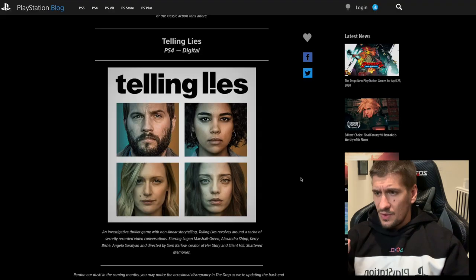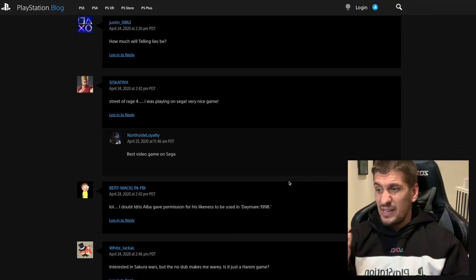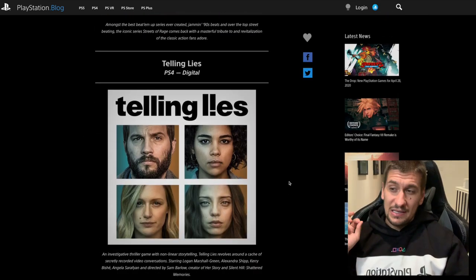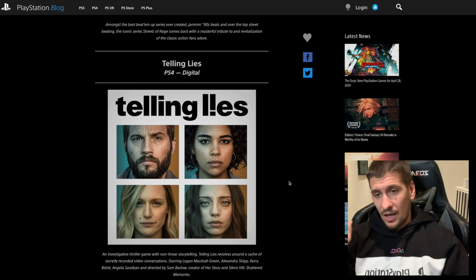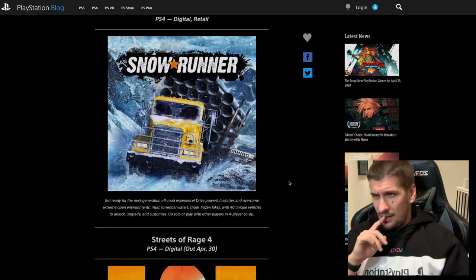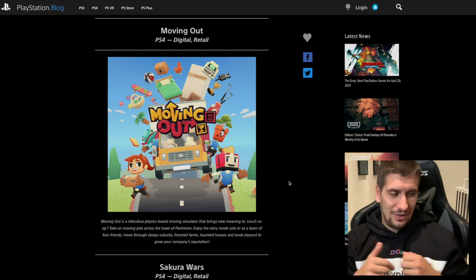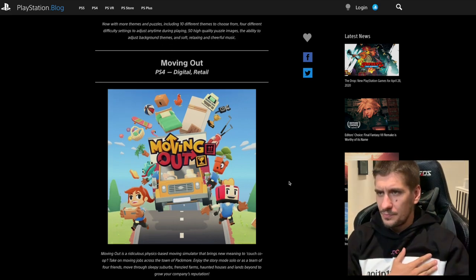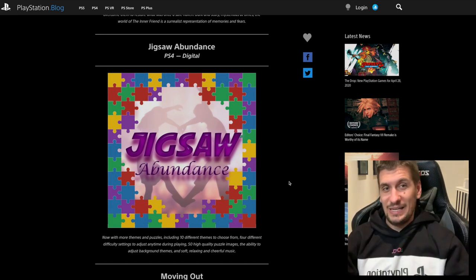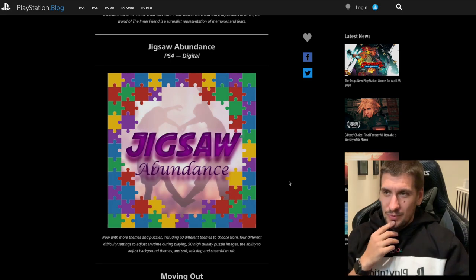The beauty of Telling Lies is that you can play through it and enjoy the game — there's nothing missable, I believe everything will be obtainable. I'd say it's a four or five hour Platinum potentially. So that's the full drop for the week. People seem excited about Sakura Wars, Telling Lies, and Streets of Rage. The highlights for me are Telling Lies — a good solid easy Platinum and a good game — and Moving Out, which looks really solid but could be a challenging Platinum. Jigsaw Abundance is the question mark — I'm hoping it'll be an easy Platinum.